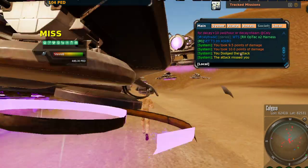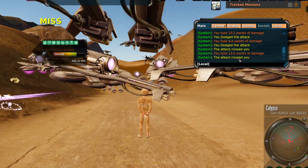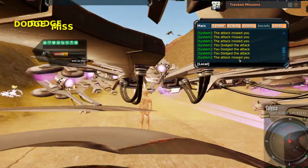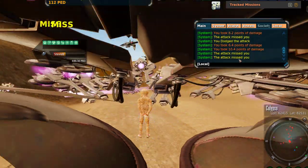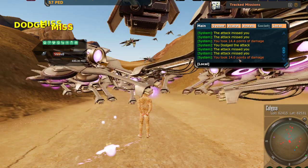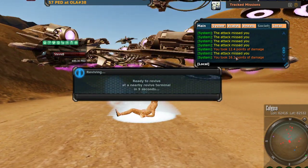I'm going to run into the stack of attackers and let them attack me. I took 9.5 points of damage, 10, 10.7, 14.1, 10.1, 6.6, 13, 8.8, 8.2, 16.2, 16.4, 14, 10, 8.2, 6.4, 10.4, 14.3, 14.4, 11.4, 10.3, 11.6 — and I'm dead.